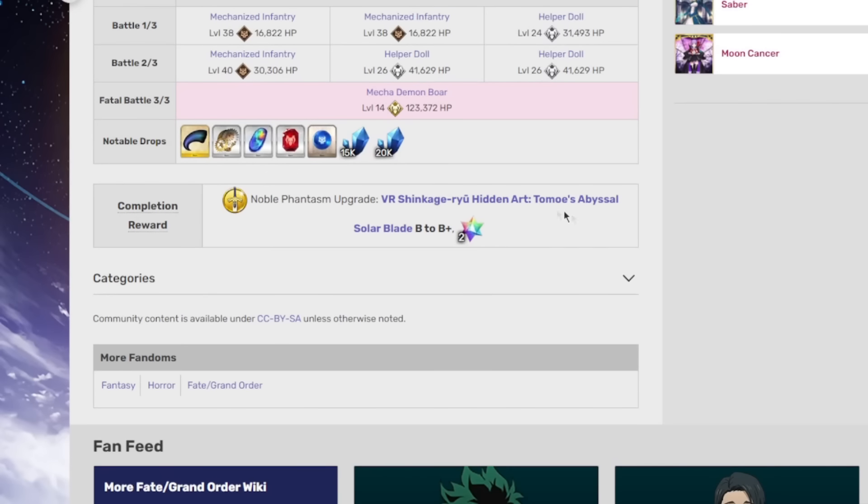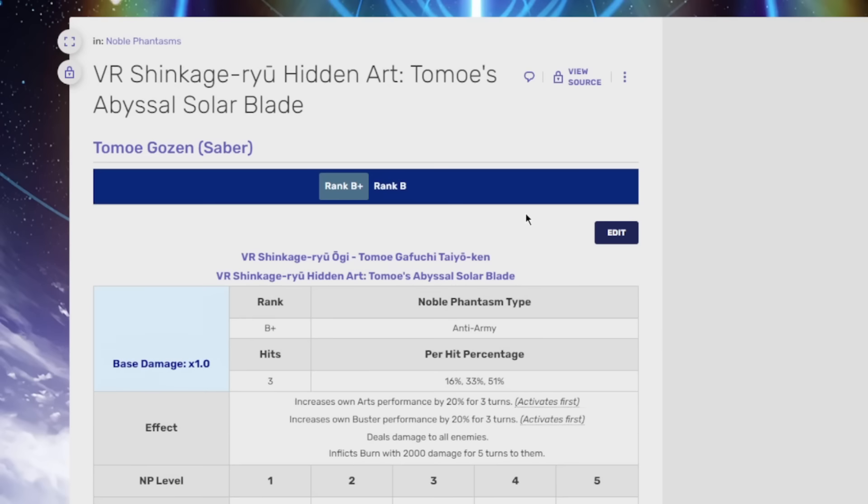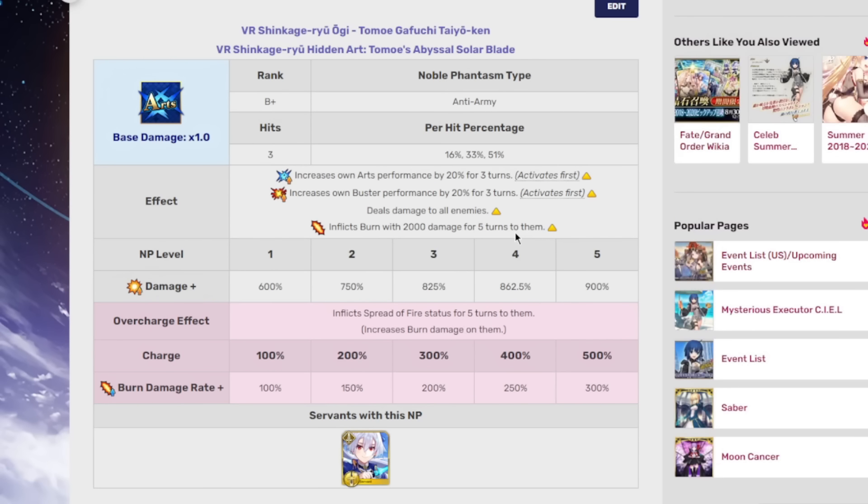Tomoe NP buff — I'm not even sure what I'm expecting. Maybe a stun? No, the stun's on the third skill. They gave her an Arts buff. Didn't she already have those? She did, but now they're three turns. That's why I was a little confused — I thought she already had these buffs, but now they're three turns, so she'll stack them. That'll actually be a bit more impactful, because if you've ever used somebody like Jason or Muramasa — those guys that stack Arts buffs on their NP — that buff is relatively good for increasing NP gain as they go on in the fight.